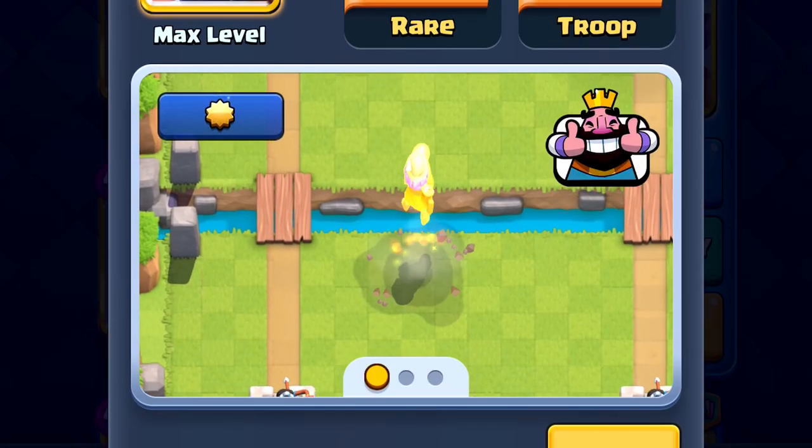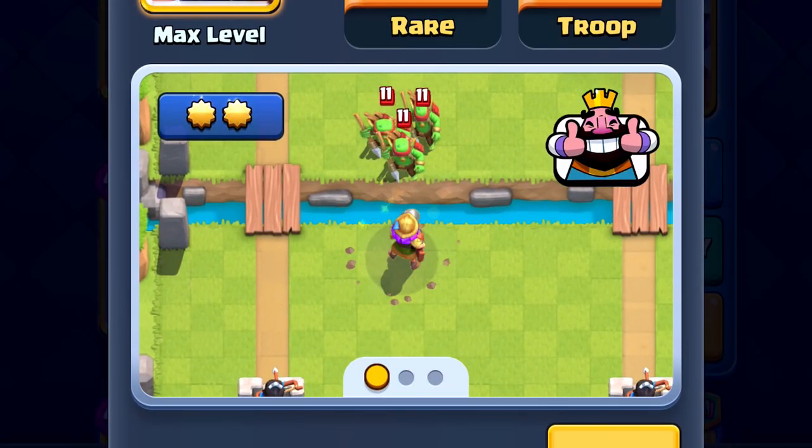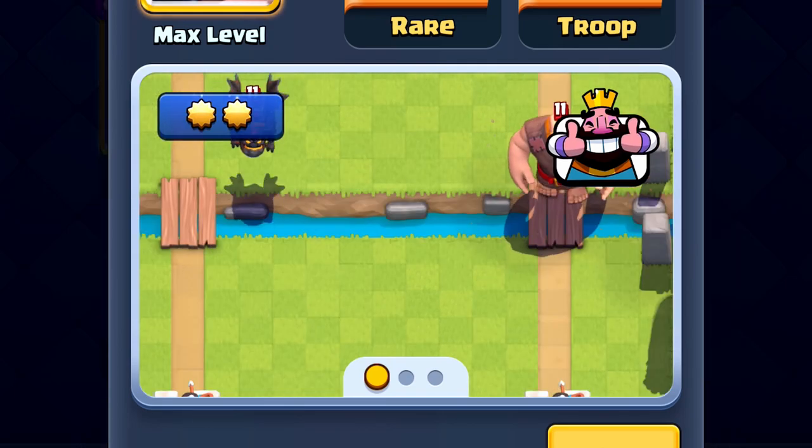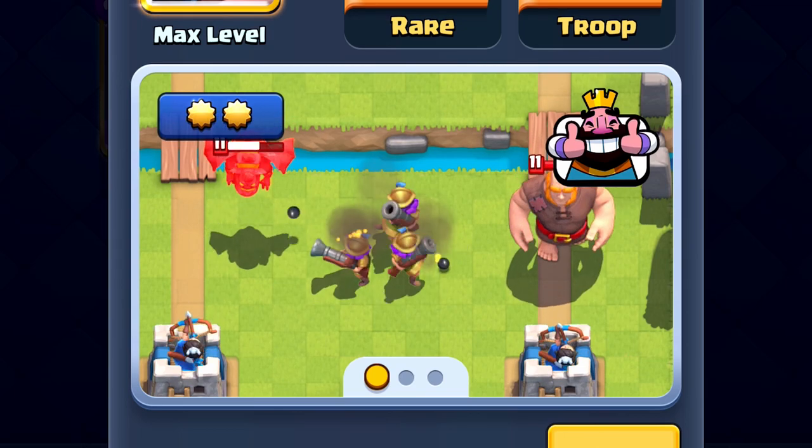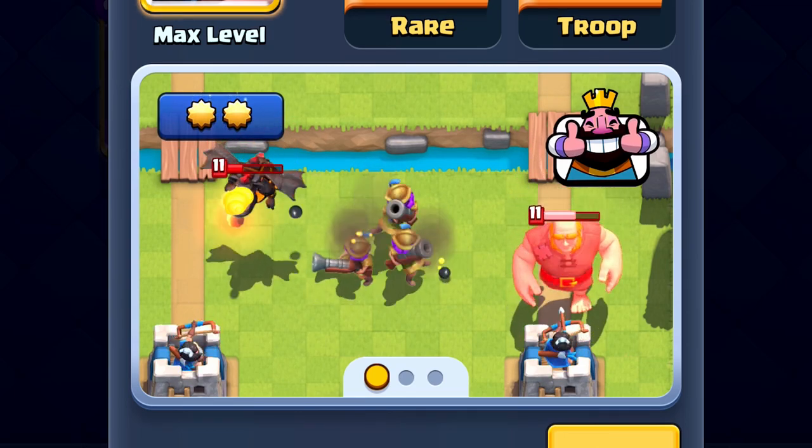As you may know, the Musketeer and the Three Musketeers card can both be upgraded to a max star level of 2. The upgrade gives the troops some nice gold shoulder pads and a gold helmet, but there's actually another star level skin for these cards that has never been released into the game.